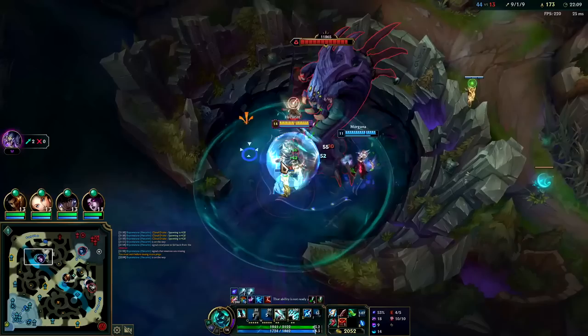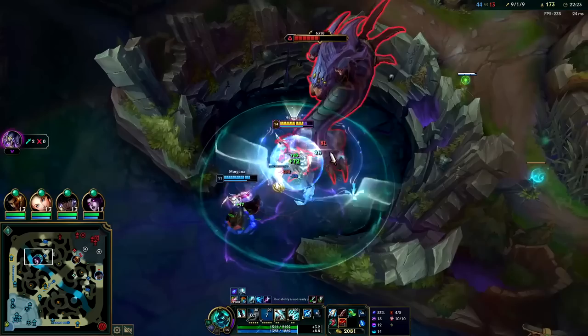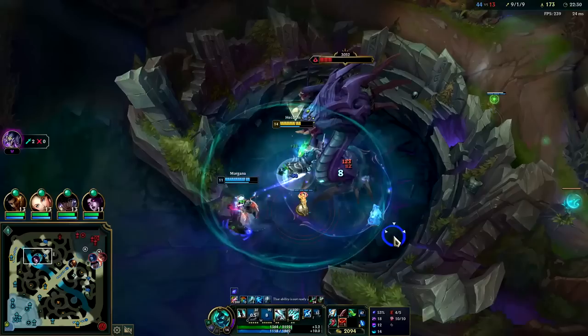I'm going to be doing half damage since I'm the one tanking Baron — it kind of sucks. They're already missing inhibs, there's no reason for us to be buying mid. Luckily our W is a super short cooldown — lasts for four seconds, only a seven and a half second cooldown, so it's only on cooldown really for three seconds.